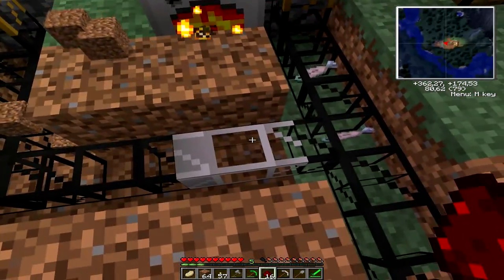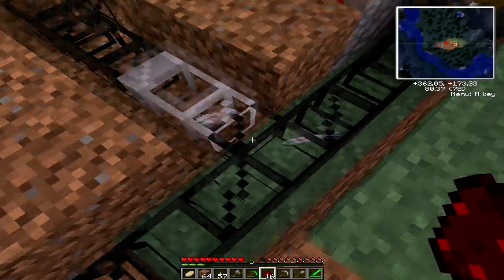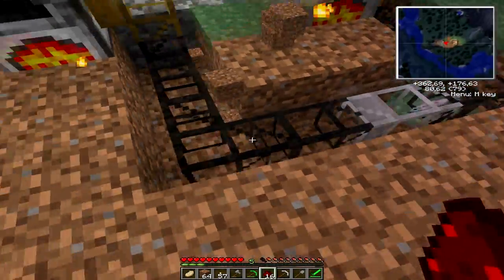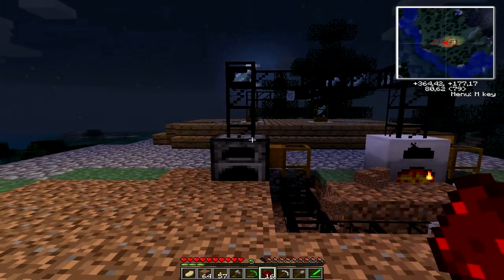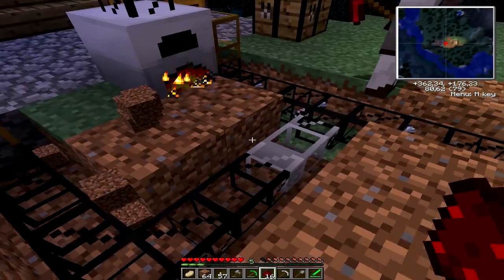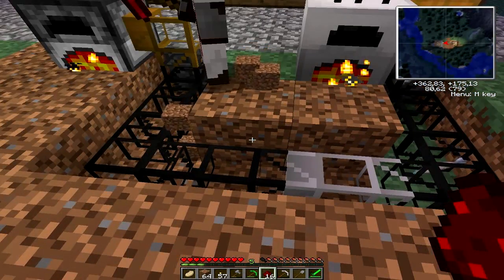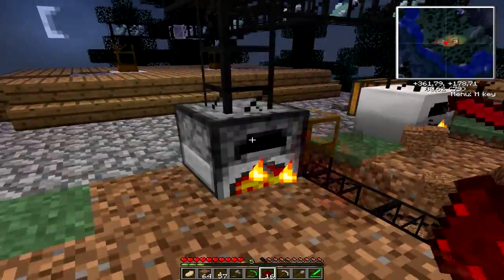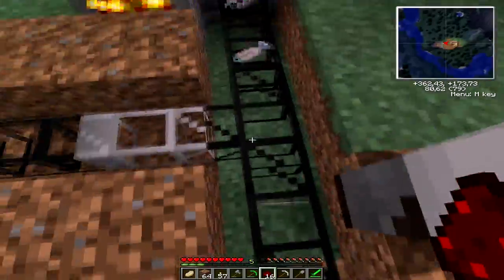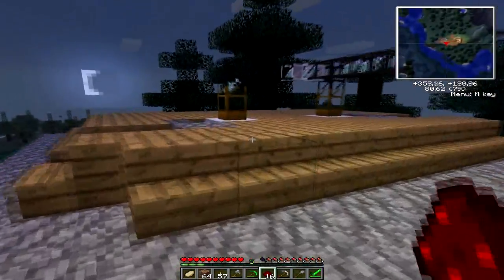Eric, you're still here, right? Yeah. What's the point of this pipe? Why does cooked fish go into this? No, cooked fish is getting out of it. That's why I need a redstone engine here, to power this pipe. To maximize the production. We're cooking at speed.